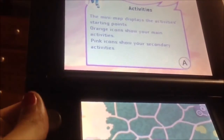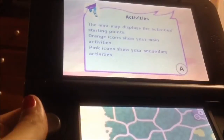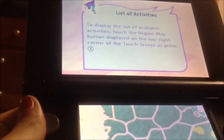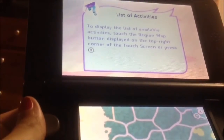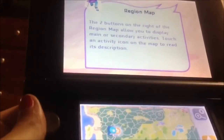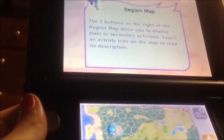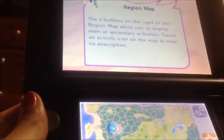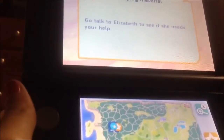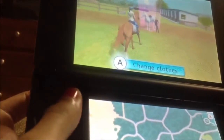The mini-map displays the activities and starting points. Orange icons show your main activities. Pink icons show your secondary activities. To display the list of available activities, touch the region map button on the top right corner of the touch screen or press X. The two buttons on the right of the region map allow you to display main or secondary activities. Touch an activity icon on the map to read its description. Go talk to Elizabeth to see if she needs your help.